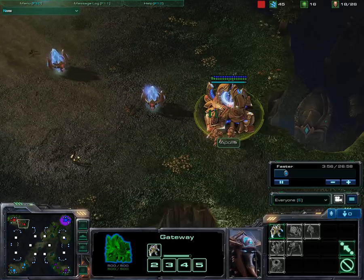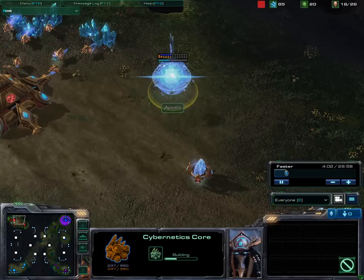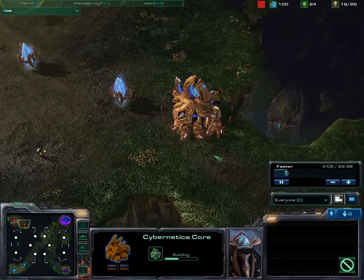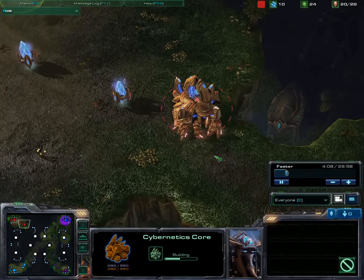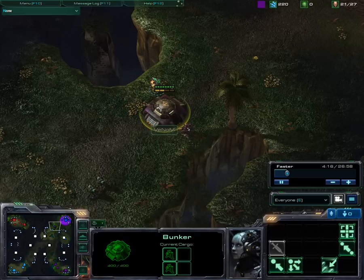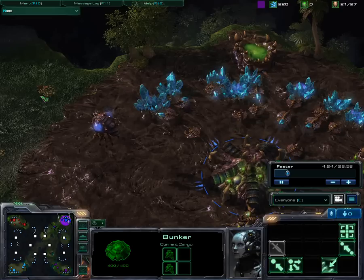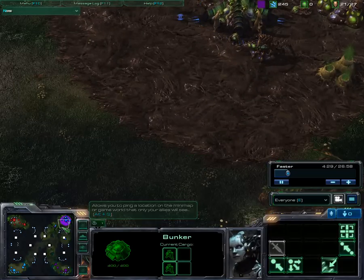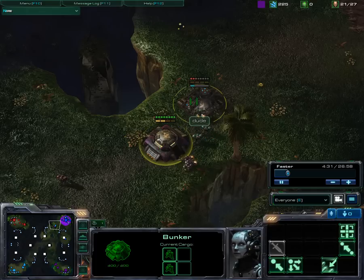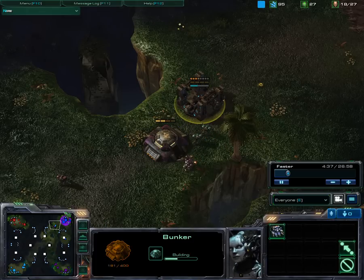The red Protoss is pumping out of one gateway — didn't go double gates, so he most probably doesn't have enough to intercept our bunker rush more or less. Well it's actually not really a rush. We're both still noobs, so we should have put the bunker somewhere over there probably. But we didn't — we built those bunkers here and my ally puts one in front of me.